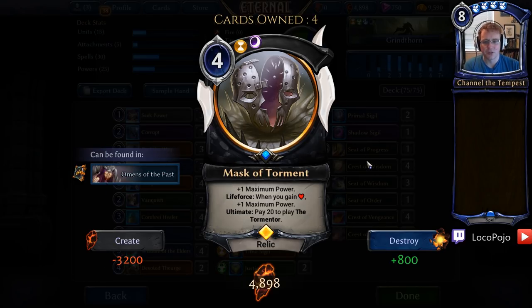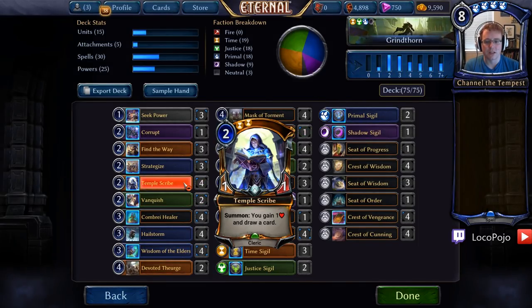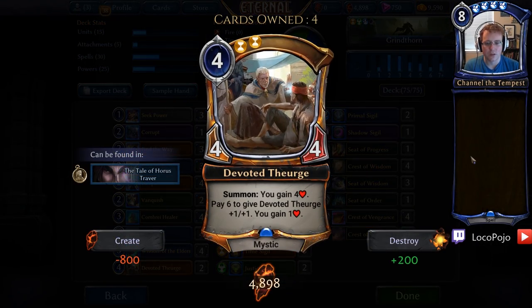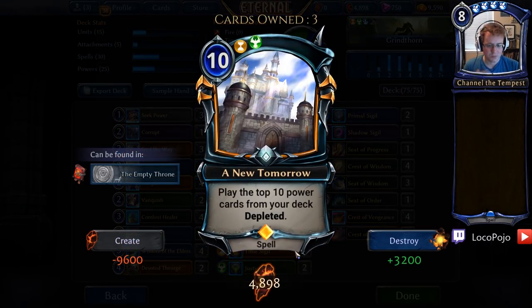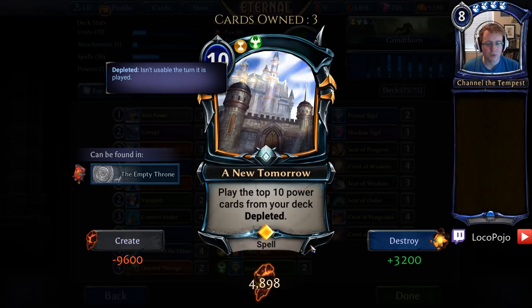Even when it doesn't provide lethal, the Tormentor will eventually overwhelm your opponent with spitelings and make it so that they have to spend a huge amount of effort to get rid of it. This card is very solid in the late game, and it's also our primary ramp source. What we're doing is gaining life and playing down units that provide health — Temple Scribe, Combray Healer, and Devoted Theurge — to get us to the point where we can cast A New Tomorrow and automatically ultimate Martial Ironthorn or play Eight of the Huru.